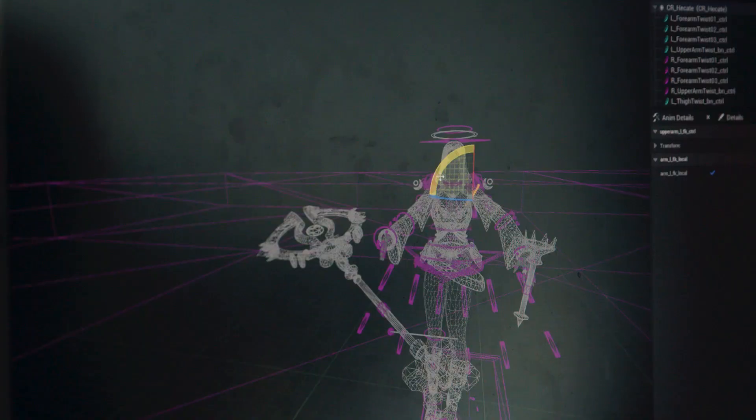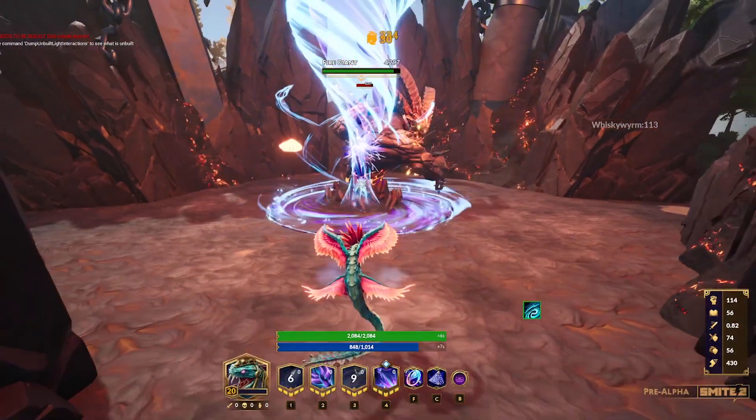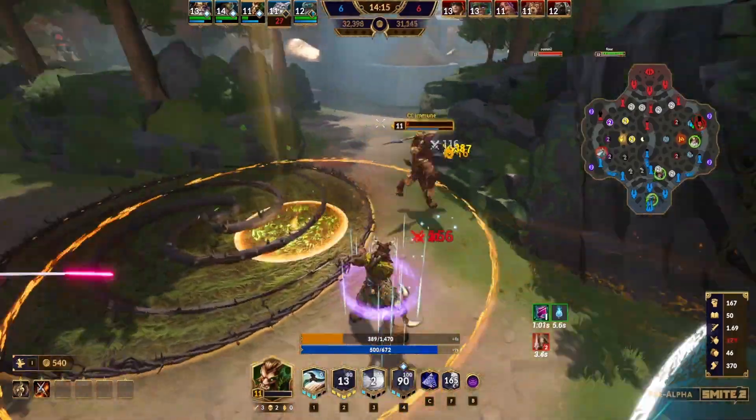Trying to understand how all the different Unreal assets talk to each other is a big barrier of entry. Instead of a god just having one ability that's one piece of code, it's relatively huge.